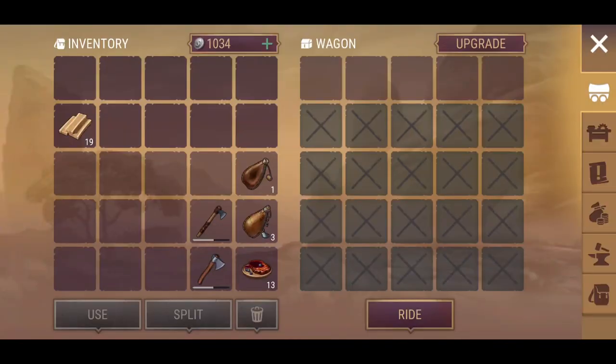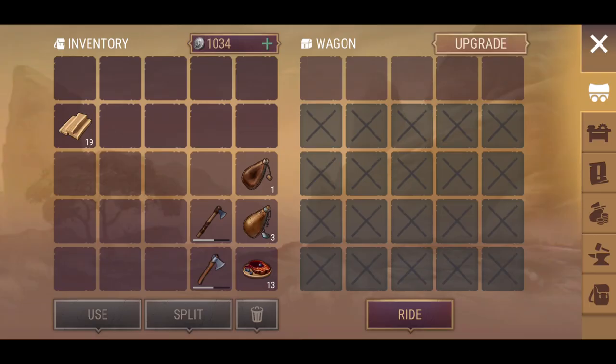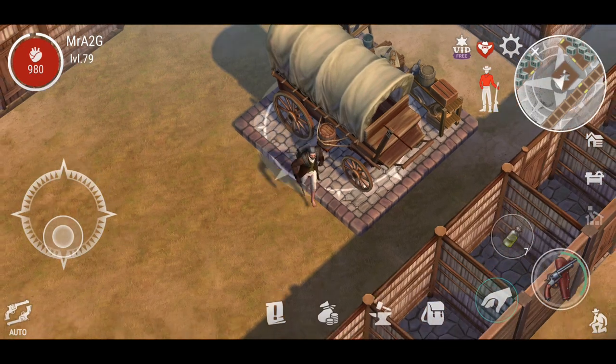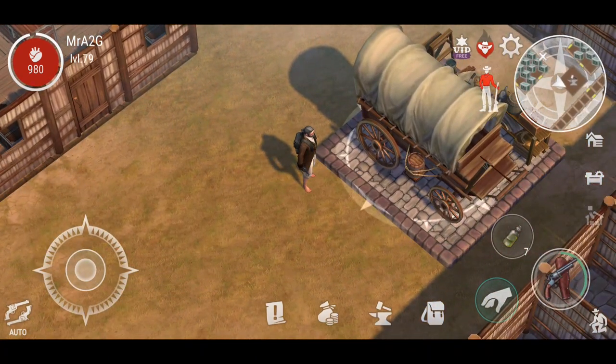Here we are — we've got an upgrade path. 16 hours to upgrade — that's insane! So if I select the upgrade, I will not be able to use the wagon. I am actually a little bit concerned about that. So what I won't do is I won't upgrade it just yet, but if we can ride out of here, we can move on to a zone or two.